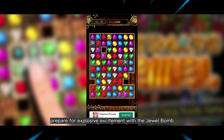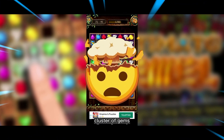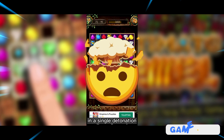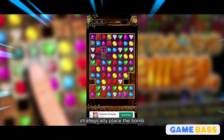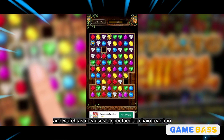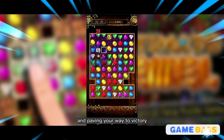Prepare for explosive excitement with the jewel bomb, a game-changer that can blast away an entire cluster of gems in a single detonation. When you're faced with a challenging arrangement of jewels, strategically place the bomb and watch as it causes a spectacular chain reaction, clearing the board and paving your way to victory.